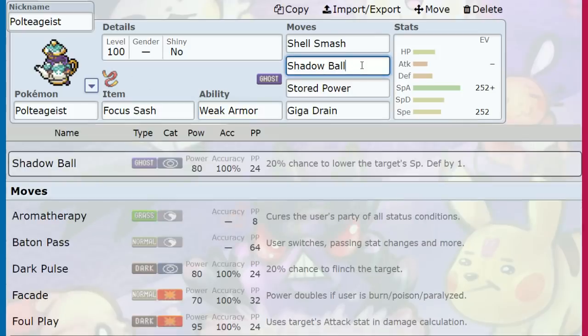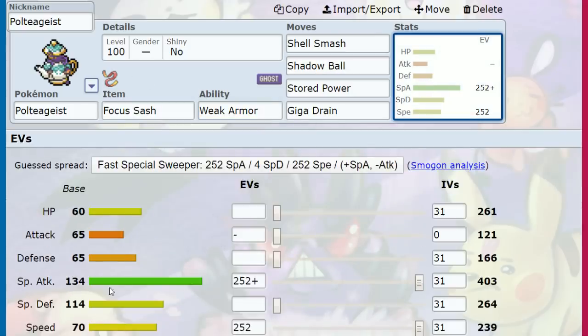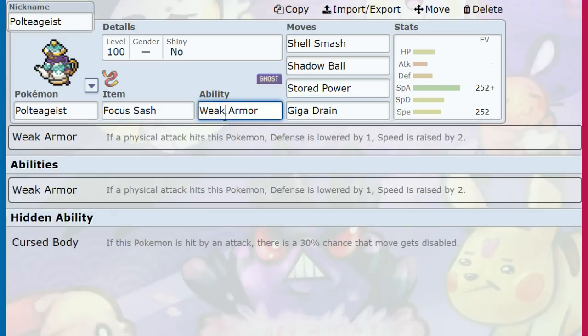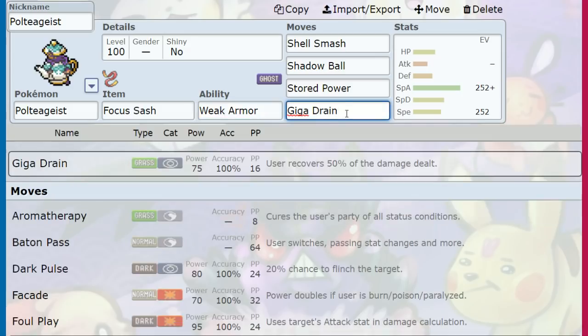STAB plus-two Shadow Ball on 134 Special Attack is huge. Stored Power is really interesting here — at plus two attack, special attack, and speed from Shell Smash, Stored Power gets 140 base power off that, potentially more if Weak Armor has also activated. And then Giga Drain for coverage, which is pretty cool.